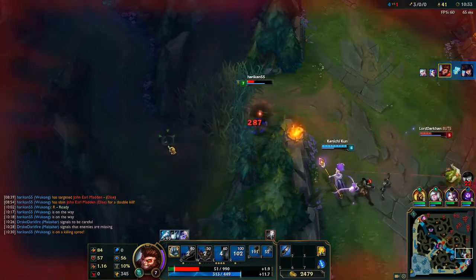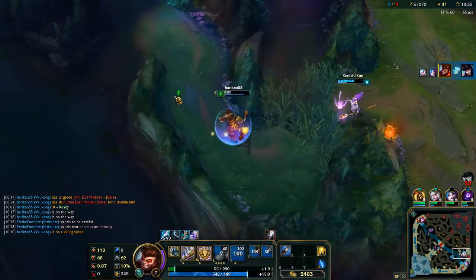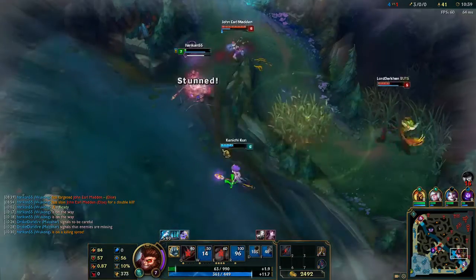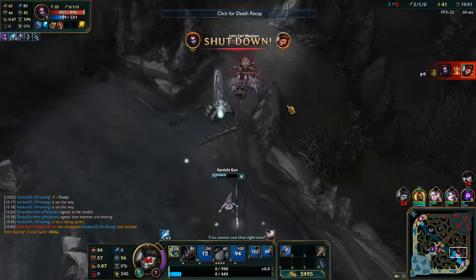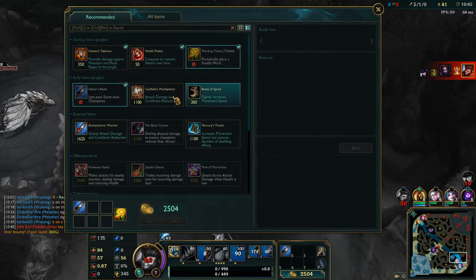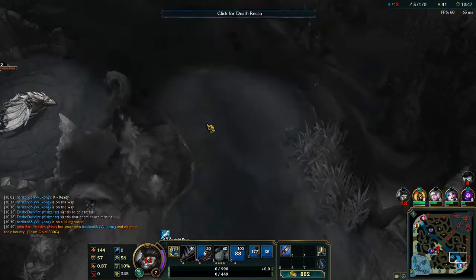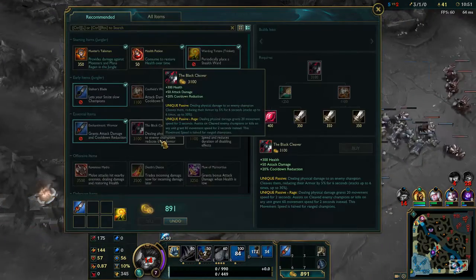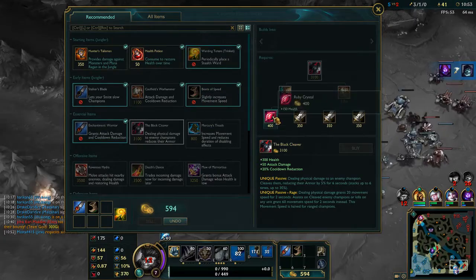Using our dash to get in there. And now I need to get out. Our clone distracted her for just a second but it was not enough to get us out. That's okay — we picked up a kill. I'll gladly pay my life for a kill on their AD carry.